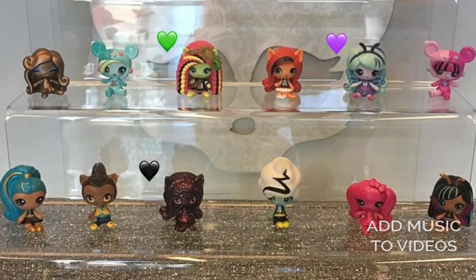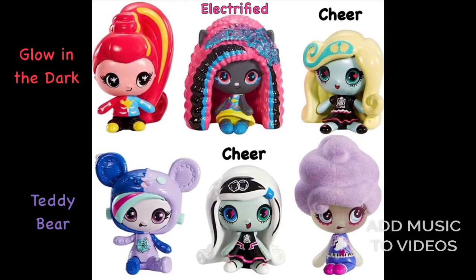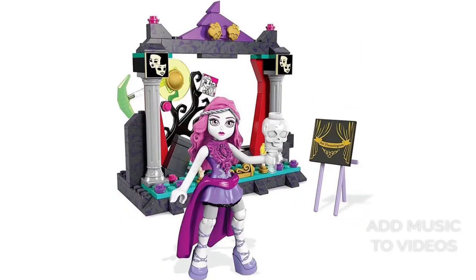We're also getting a Nephra and Claude, and adding on to the Electrified line, which is awesome — that's like my favorite line in the minis. Of course we got teddy bears, and it looks like we have Garden Ghouls like Twyla and Cleo; they look really cute. We also have an Electrified Catty, which is cool because she wasn't in the movie, two cheerleaders, a glow-in-the-dark GG, and a teddy bear Twyla.